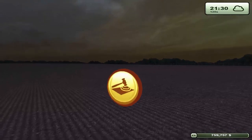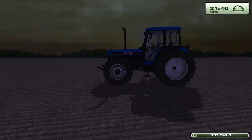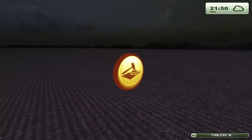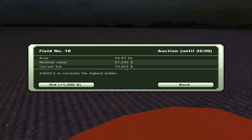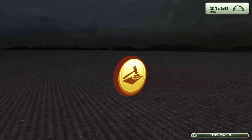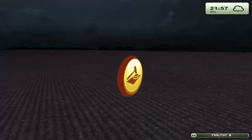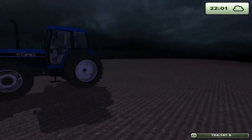All right, we're back here at the field. It's coming up on 2200. I haven't bid on the field yet, but I'm waiting. The canola is all grown, but we're going to wait till daytime because I hate farming at night. Let's check out — they are at 34,622. Let's bid a thousand. We got the field for 35,622! Woohoo, go us.